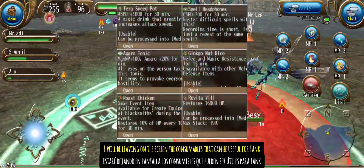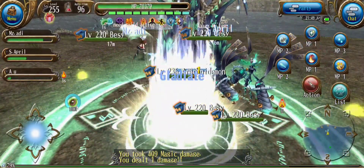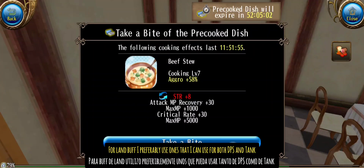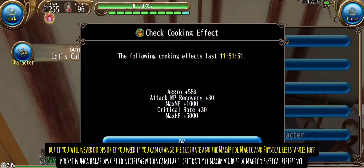I will be leaving on the screen the consumables that can be useful for tank. For land buffs I preferably use ones that I can use for both DPS and tank, but if you will never do DPS or if you need it, you can change the crit rate and the max HP for magic and physical resistances buffs.